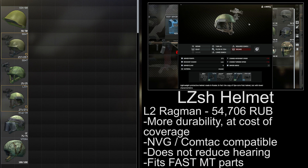The LZSH helmet is available from Ragman level 2 for 54,000 rubles. It's essentially a level 3 version of the Fast MT helmet, and it fits most accessories from the Fast helmet. Consider using it if you pick it up, but don't blow too many rubles on buying it.